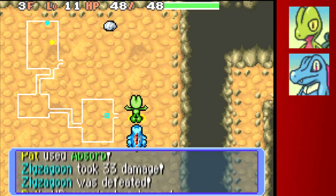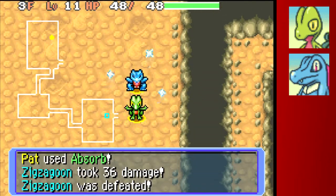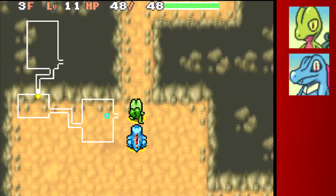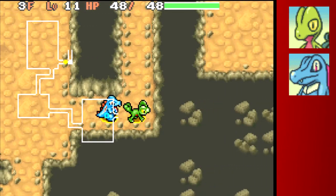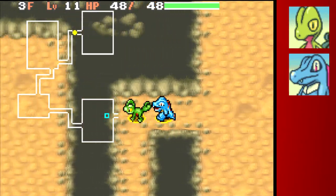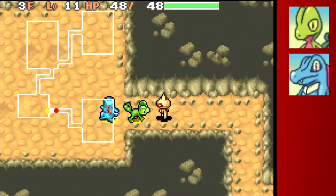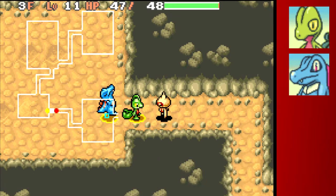In this game you can take up to three Pokémon into a dungeon as your core team, then recruit up to an additional five Pokémon you find in there. So you end up with these massive teams of Pokémon you find along the way, which makes completing the recruitment list much easier than in the previous game.